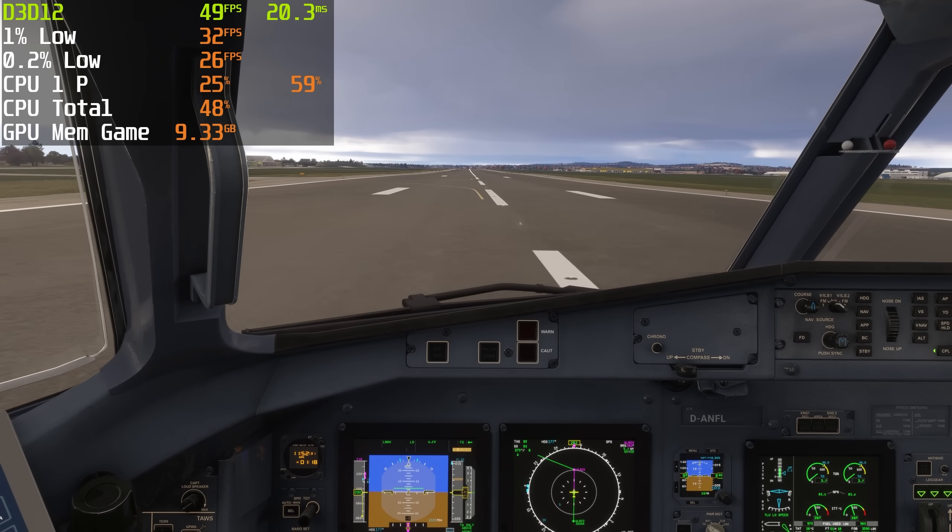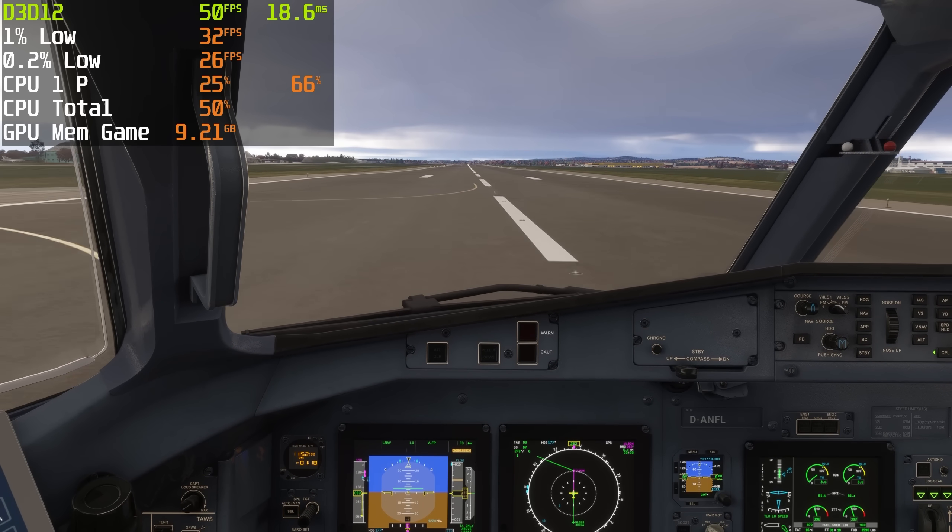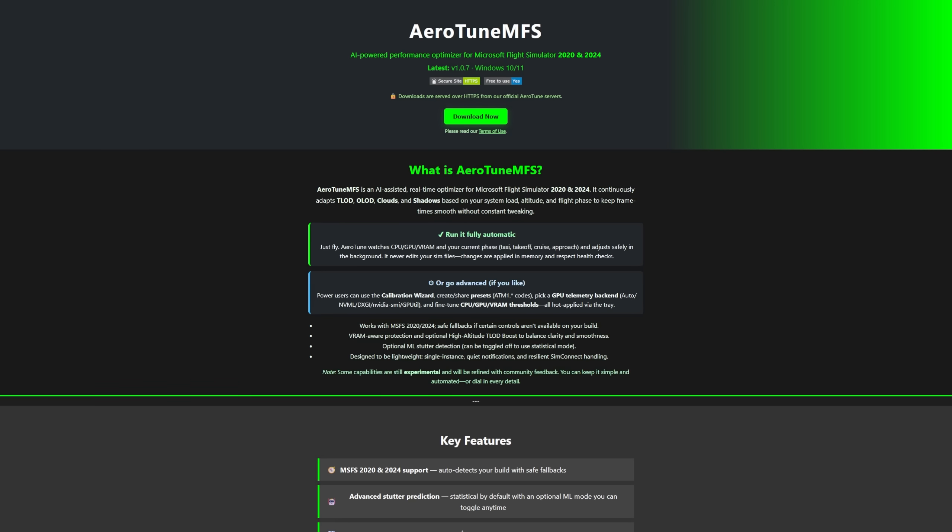Alright, not too bad. That was an approach and landing into Linz, Austria in Sim Update 4 Beta with Auto-Tune on. I did that flight twice — once with Auto-Tune off and once with Auto-Tune on. Let's take a look at the numbers.